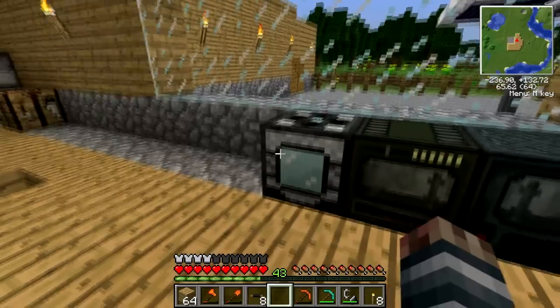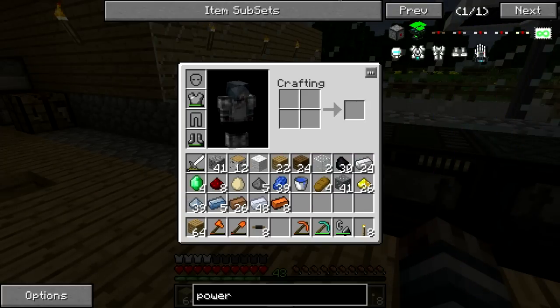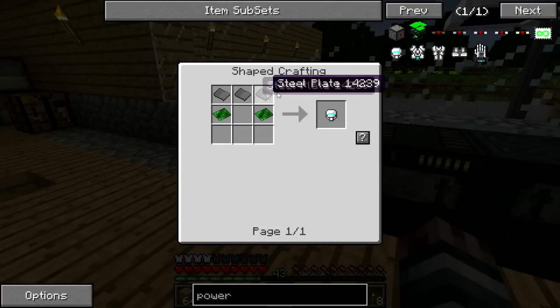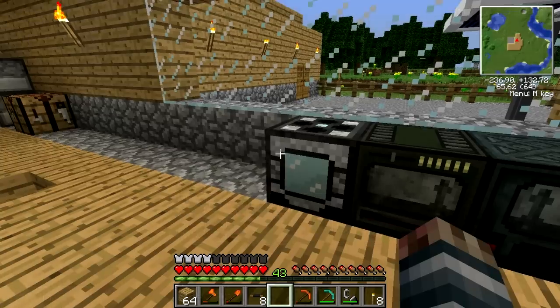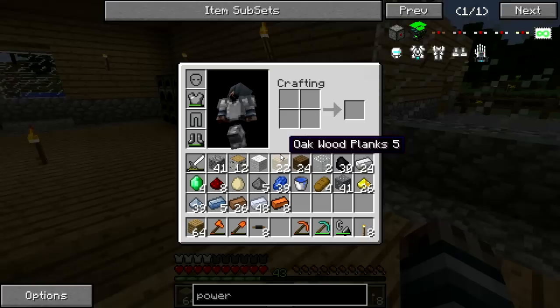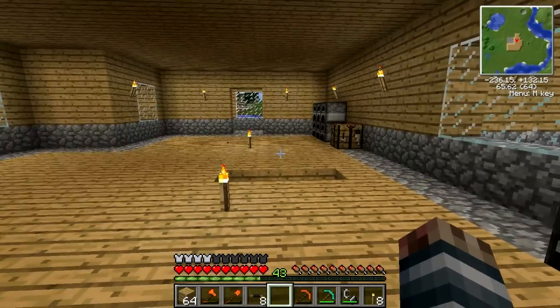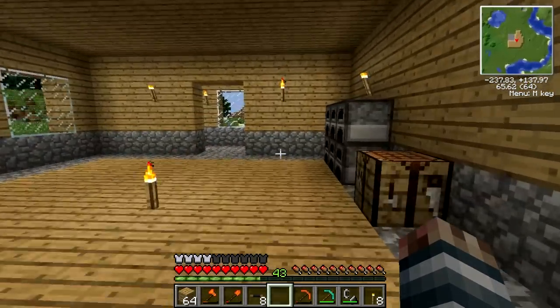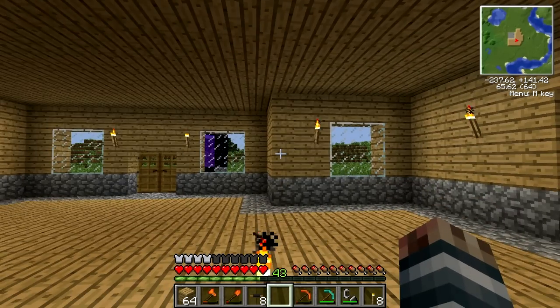Next episode we'll produce a lot of steel because we're going to need it for the power suit — you can see there's a lot of steel plates involved in each piece. We're going to need to produce a lot of that. If you guys enjoyed this episode and you want to see more, leave a like, comment, and subscribe. I'll see you bros in the next episode — peace out.